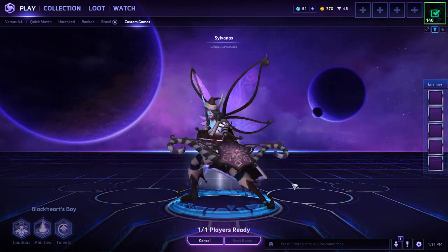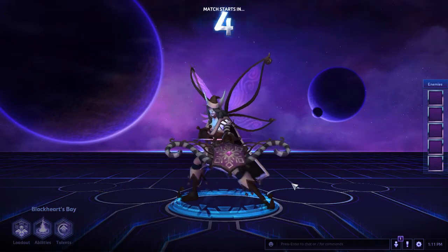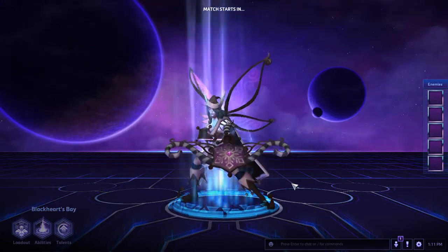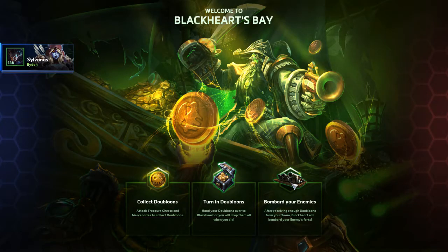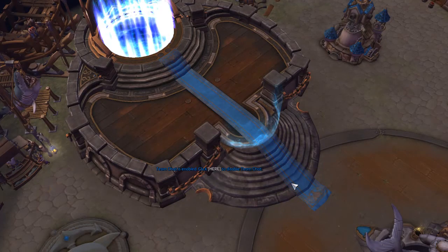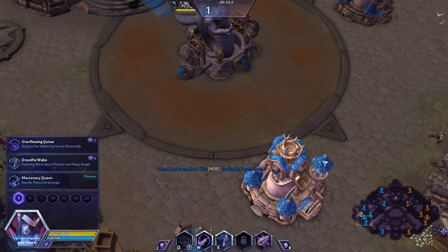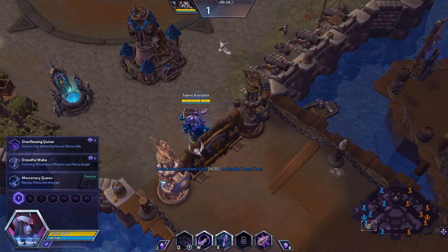We'll start on the map when the countdown hits 0, and time is going to end when the fort goes down. Like the Sylvanas run and the Specialist percent, we're going to be picking up the Mercenary Queen, picking up two Siege Camps, and that's going to be our main pushing power throughout this entire run.